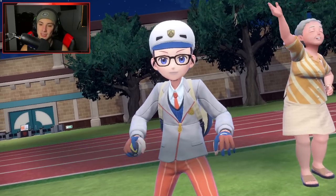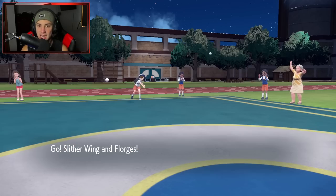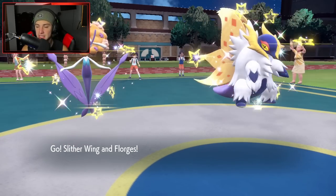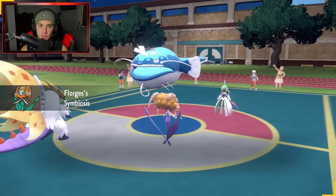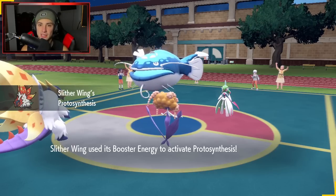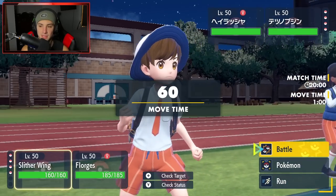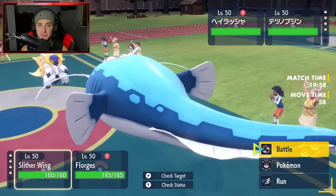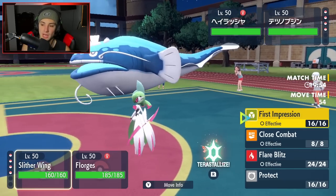If you guys are interested in building me teams, I'm still looking for the other Paradox Pokemon to use on the ranked ladder — looking for Iron Hands right now, looking for a full-blown Fluttermane team, Ancient Tusk, Iron Jugulis, and Iron Bundle. If you guys have the Paradox Pokemon that I haven't used yet, definitely get them to me.